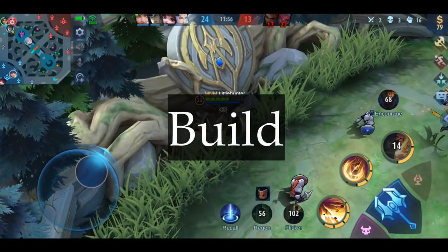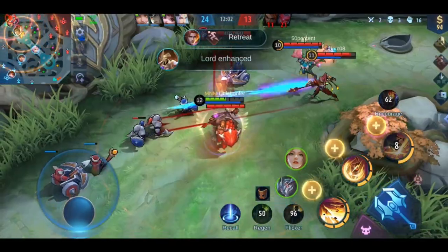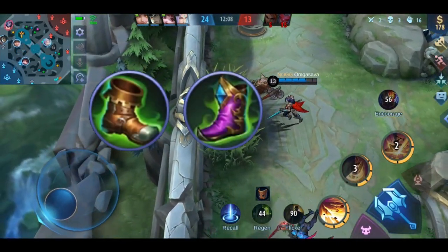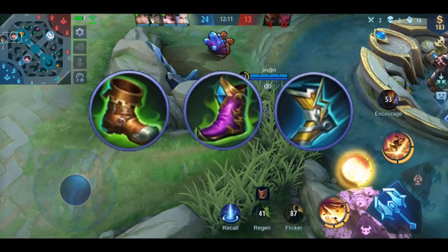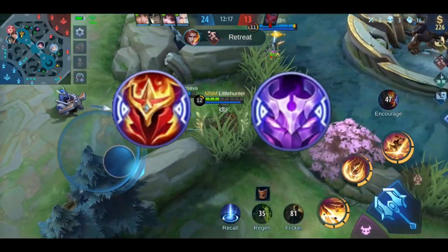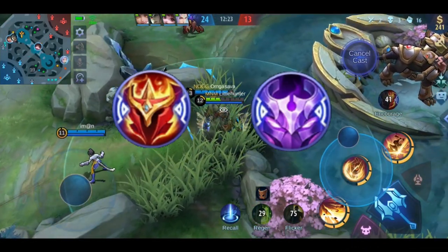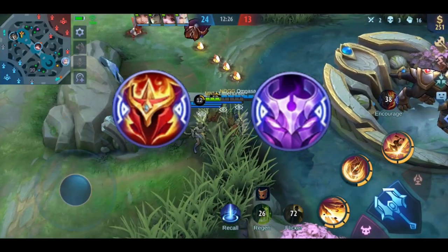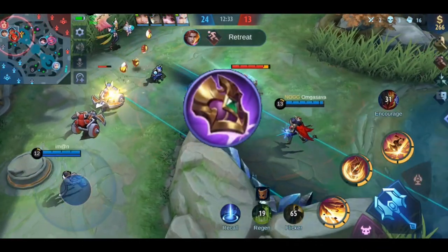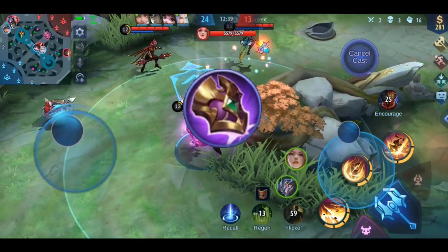Now let's talk about his build. For his boots, you have three options: Warrior Boots when the enemy deals more physical damage, Tough Boots when more magical damage, and Rapid Boots for faster rotation. Next is either the Courage Mask or the Shadow Mask. The Courage Mask gives you and your team a nice buff for a gank, and the Shadow Mask conceals you and your teammates, which is very nice for engaging. Choose your favorite. Next are the core items for Tigreal. Dominance Ice decreases the enemy's movement and attack speed, which is awesome for any gank. It also increases your physical defense, mana, and gives you a bit of movement speed.